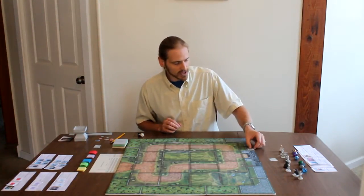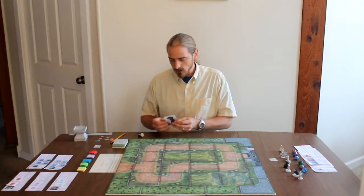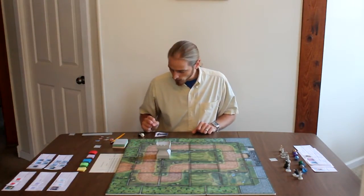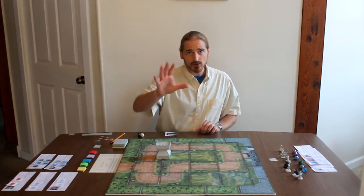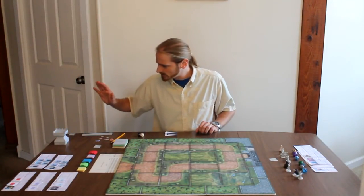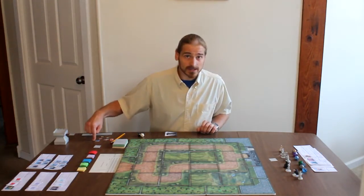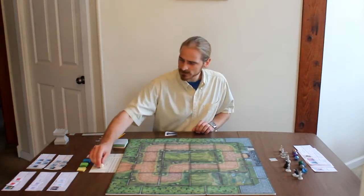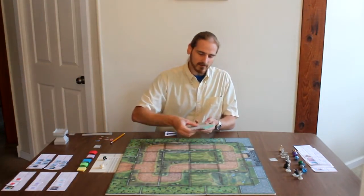Here we have our castle gate hit point tracker, which will also be a spinner. We have towers — these are our print-and-play towers; in the game, we hope to have full three-dimensional towers. We have tokens for what we call BBSSB: bleed, burn, stun, slow, and blessing tokens. We have a monster d20 and a monster d12 for monster selection.